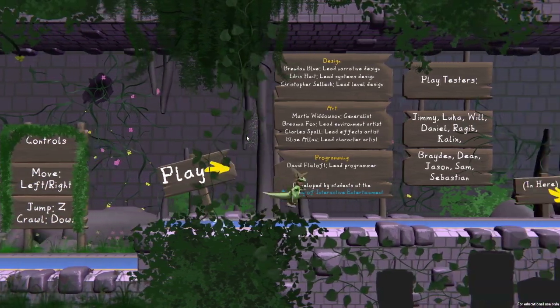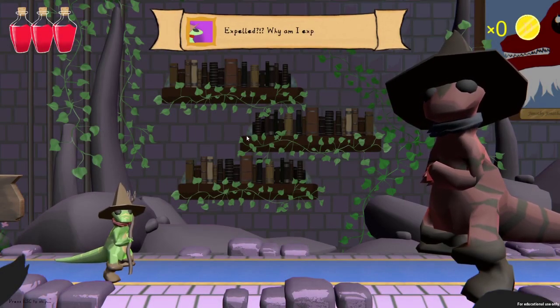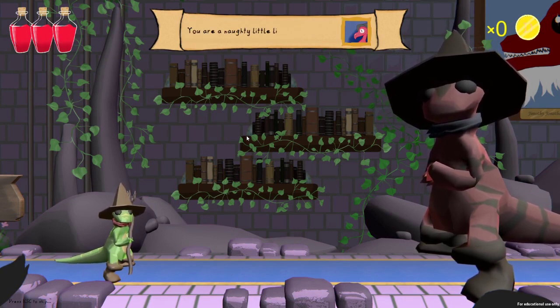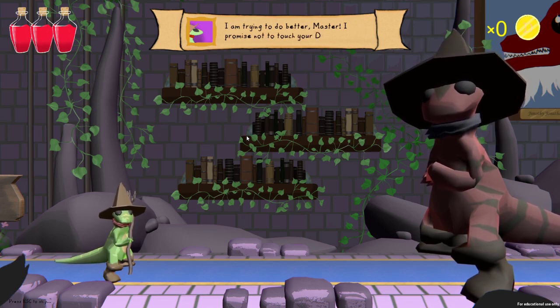Okay, and now we go. Graphics are pretty cool. 'Expelled?! Why am I expelled? I did everything you asked.' Oh, it has voice acting! 'You never do your homework and you keep interfering with my dragon coins.' 'But I need them.' 'Trying to do better, master. I promise not to touch your dragon coins.' Why does he speak English but she does not?